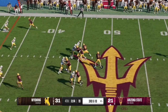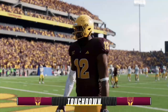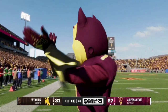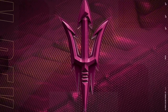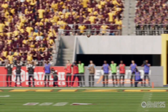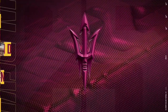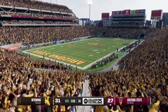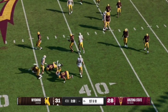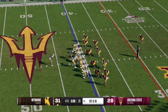Arizona State with 14 seconds remaining work the left side of the field and the receiver beats his man — number 12 Malik McClain comes up with the touchdown, giving the Sun Devils a little bit of life. Arizona State have to recover the onside kick and score three points in the remaining 10 seconds. They set up for the onside kick, but it is picked up by Wyoming player number two, who will now go into victory formation and run out the clock.